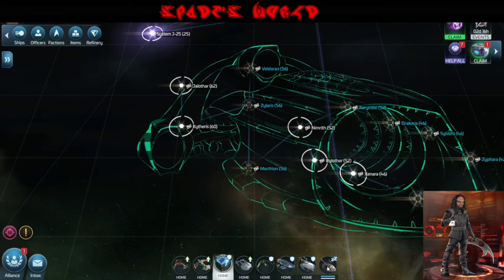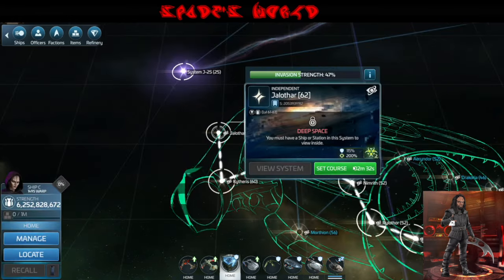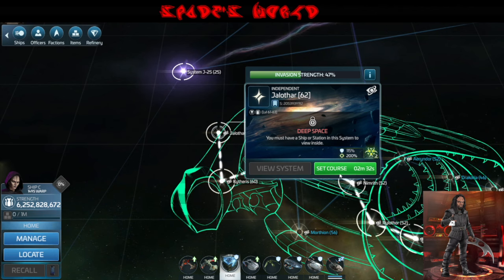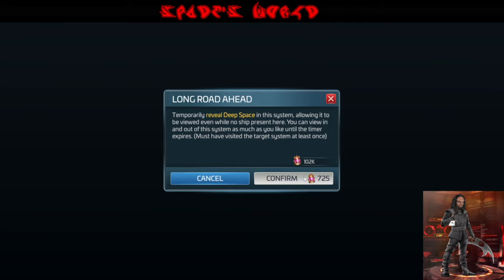I have my NX-01 out, and I'm going to use the reveal factor because there are hazards here. I want to be able to get in there and get out as quickly as possible, so I'm going to use the NX-01's ability to reveal the system.